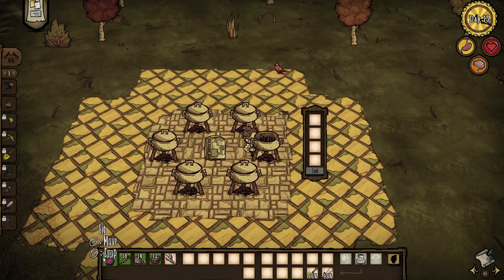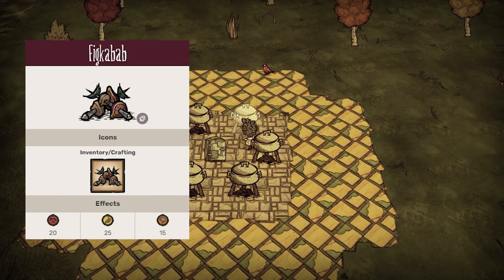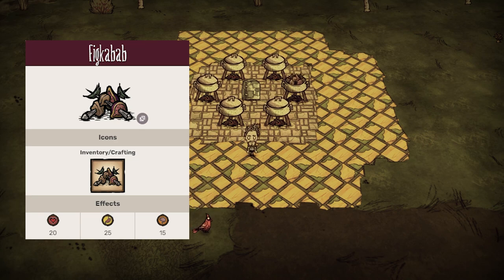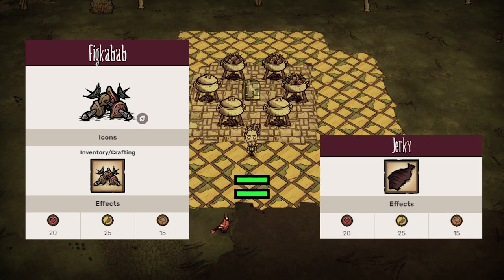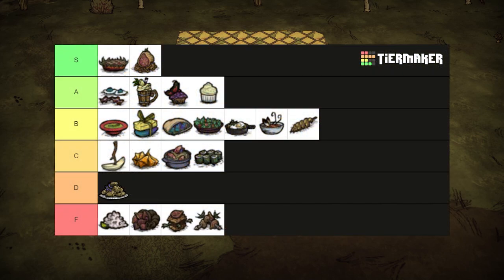Using one fig, one meat, and two twigs, fig kebabs are awesome if you like eating food off a stick. For anything else, not really. This crockpot dish actually shares stats with plain jerky, so I would really stay away from making this… unless you're Warly who can't eat jerky. What a waste. F tier.